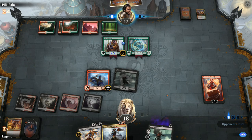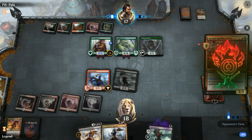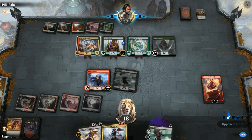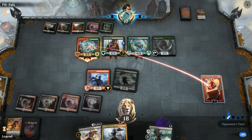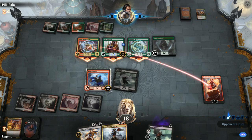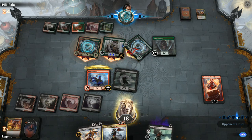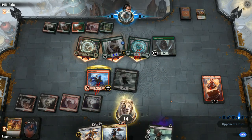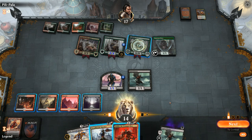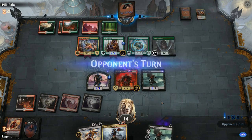Initiate chump-blocking Nullhide Ferox is useful here. Opponent might ignore Chandra and go face, or send Pelt Collector — which tramples — and another Spellbreaker with haste. We'll chump the Ferox. Turn two Priest would have made a huge difference. Still no land for Bontu and we're falling further behind on board. Playing Judith is still fine — means Gutter Bones can trade for even a Pelt Collector.